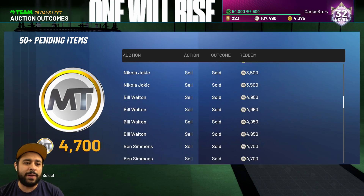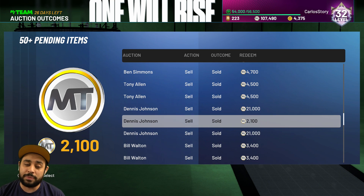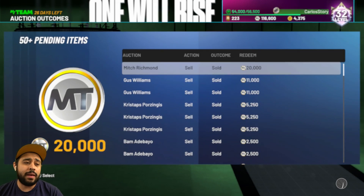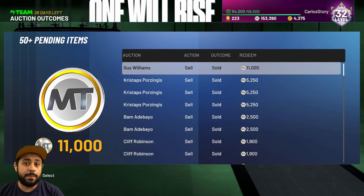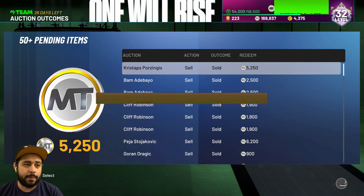It is now time to redeem all the MT. That's going to be 20K right there. If you see some players sell for a lot of MT, it's because I sold them early on — some might have gone up in price. Like that Gus, he definitely went up. A lot of Rubies this year in 2K have a ton of value. We sold Porzingis for 5,000, and we had a lot of Porzingis from pack openings and free packs.